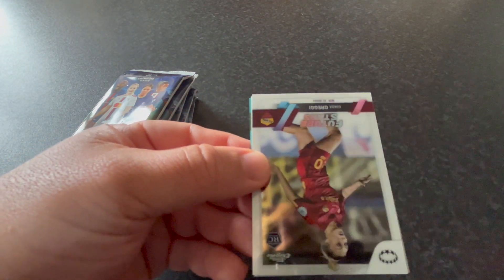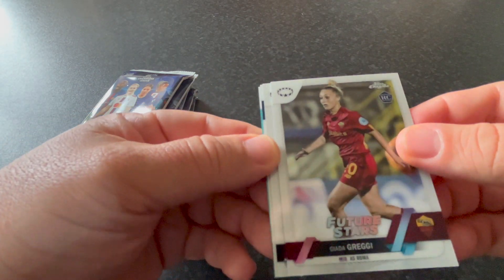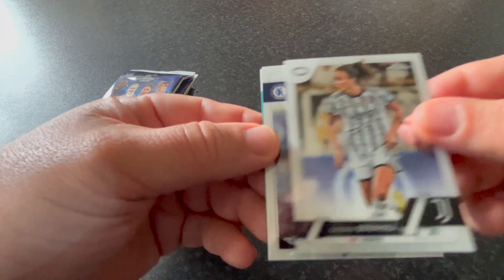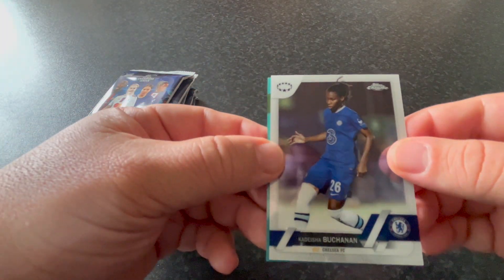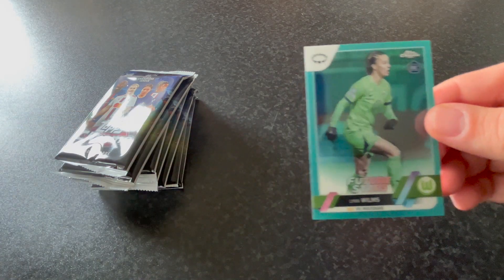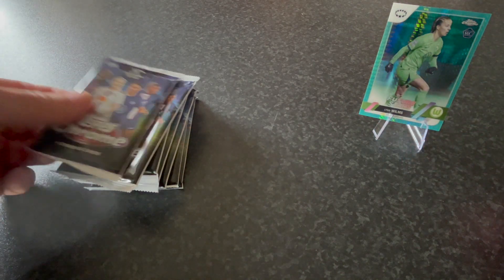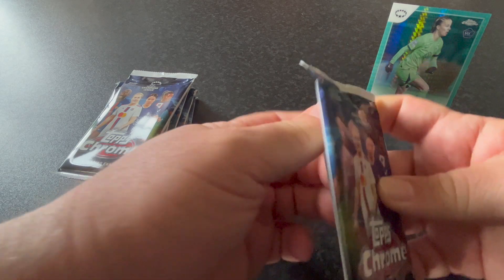We start with Kumagai from Bayern Munich, future stars. Jada Greggie from AS Roma, Bárbara Bonansea from Juventus, and a Chelsea player, Kadeisha Buchanan. And we got the first aqua prism, which is Lynn Wilms from Wolfsburg. We should be finding three of them total.